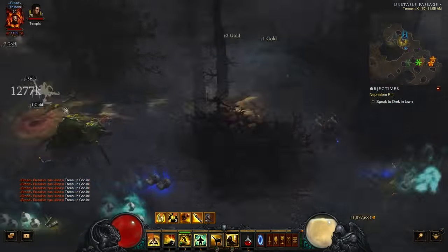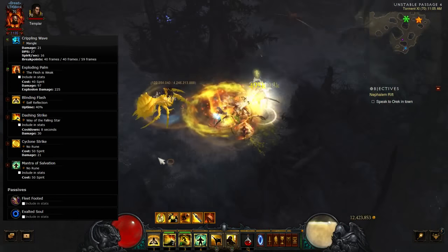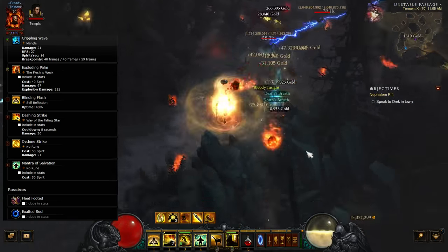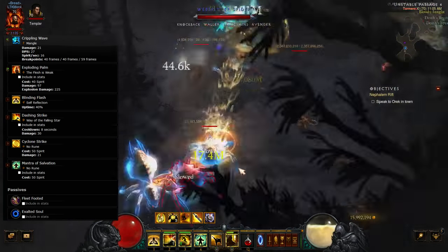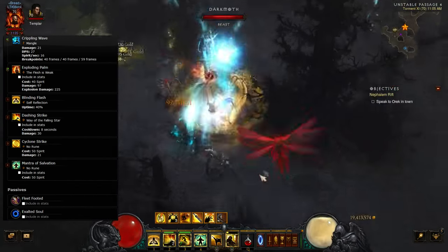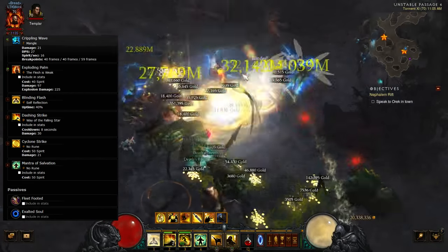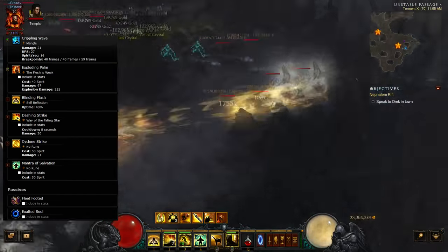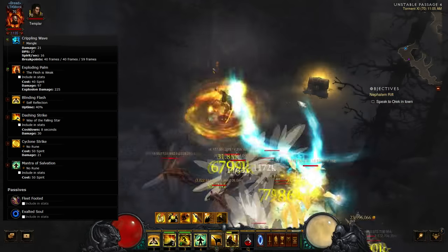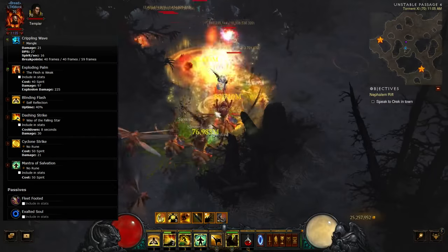At level 20, your primary will be swapping to Crippling Wave Mangle. For your secondary skill, there are two options: you can either use Lashing Tail Kick with the Armada rune for straight damage, or EP with the Flesh of the Week rune — which is more of a support role, gives area damage, and makes enemies take more damage. For the next skill slot, you can either use Sweeping Wind Self-Reflection or EP again.